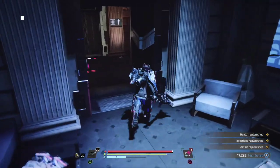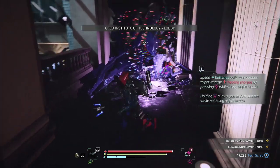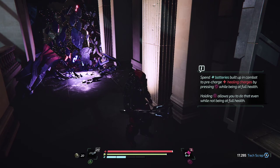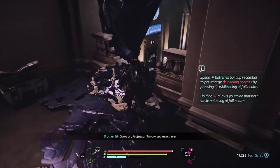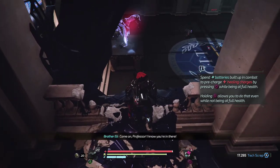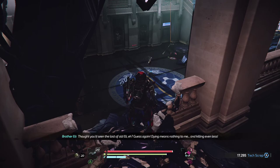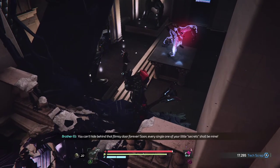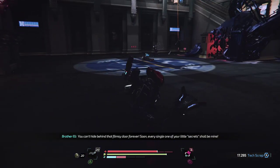While we're here, unless we can go through this part - can we just jump down? Dying means nothing to me, and killing even less. You can't hide behind that flimsy door forever. Let's just go down - one of your little secrets shall be mine.